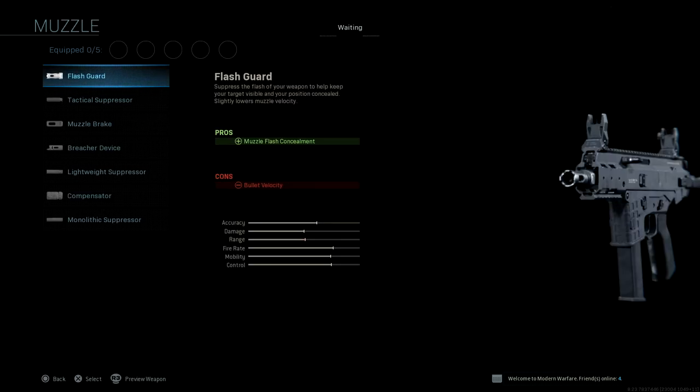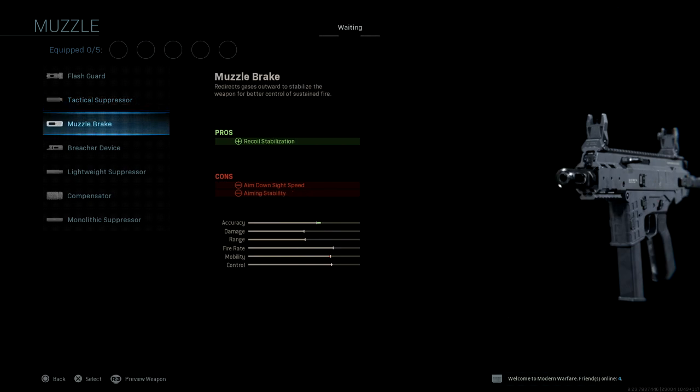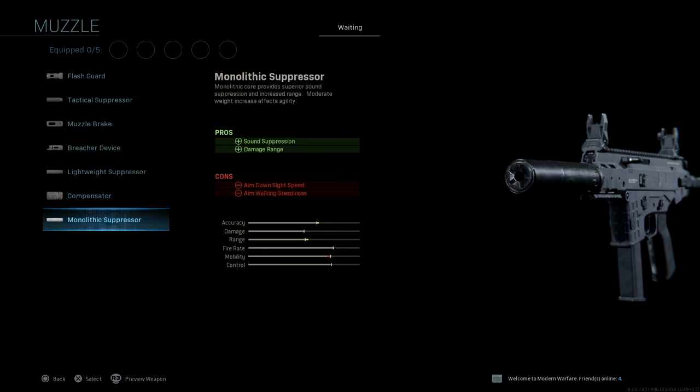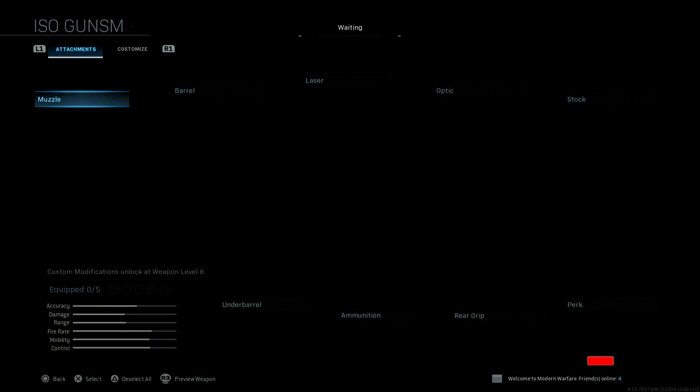We're going to run through the muzzle options first. We've got the flash guard, we've got the tactical suppressor, we've got the muzzle brake, a breacher device, a lightweight suppressor, compensator, and of course the monolithic suppressor.